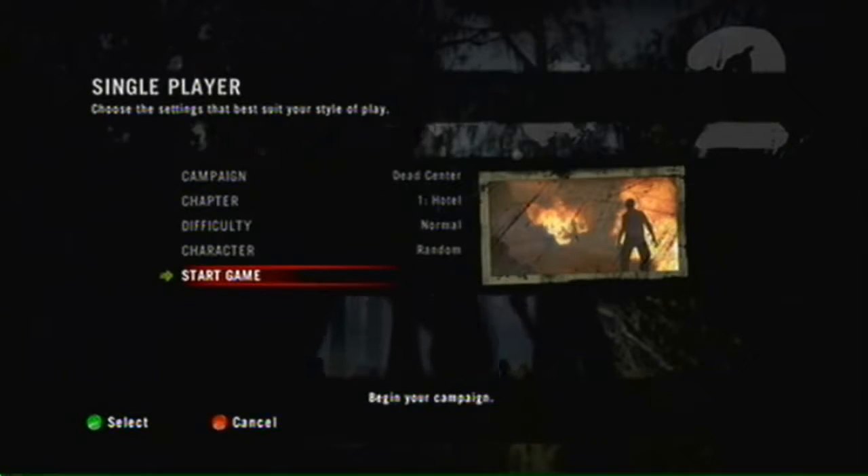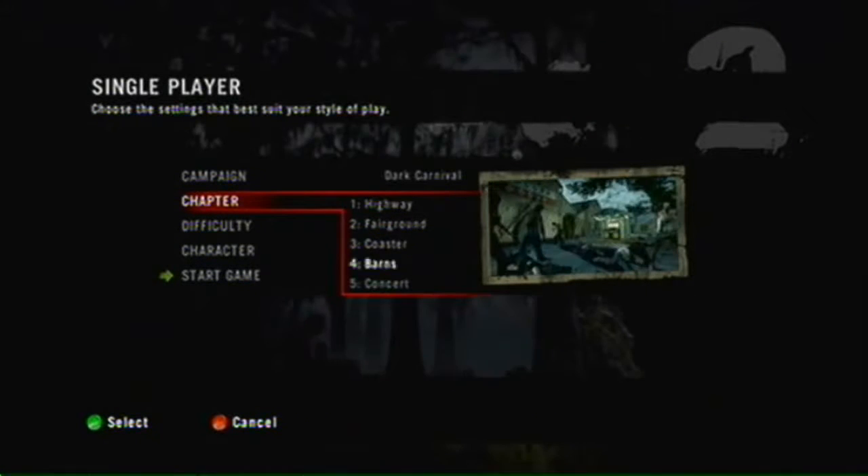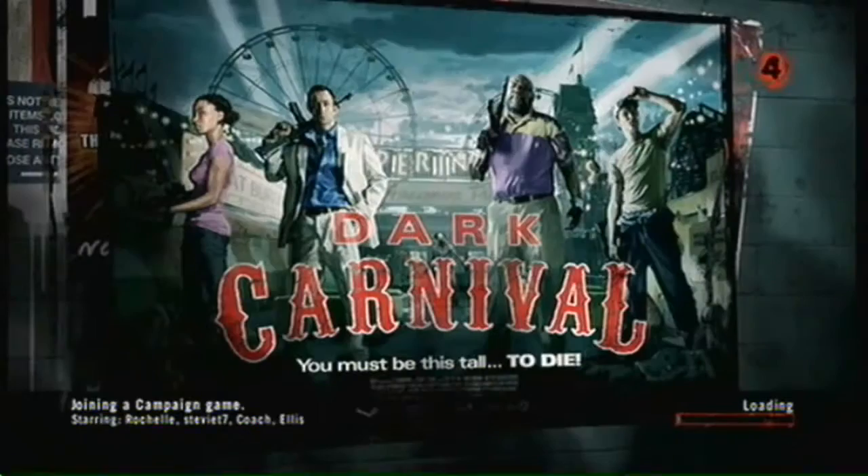First off, go to Single Player, then choose Dark Carnival, then choose the fourth stage, on Easy, any character, press Start.